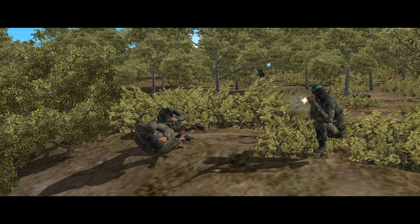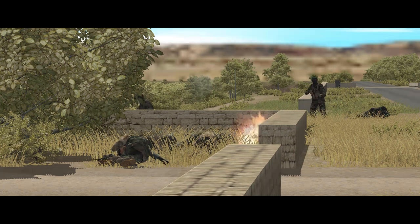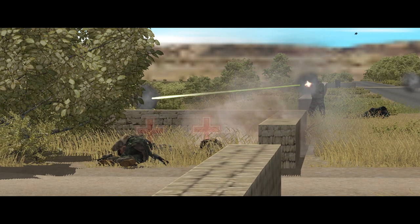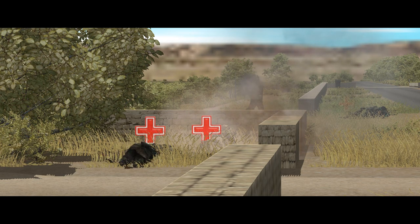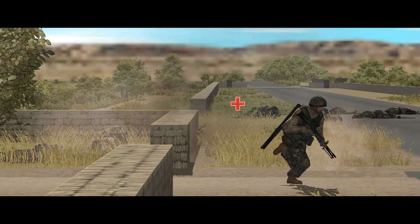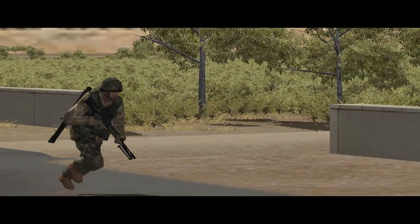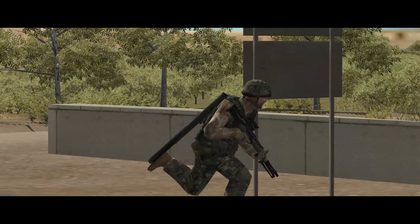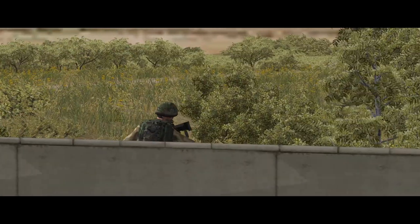Some of the decisions the TAC AI makes are not the best — whether that's choosing to fire at the wrong weapon, choosing to fire at the wrong target, or, everyone's favourite, fleeing from a relatively safe position to a much more dangerous one and getting destroyed. This somewhat reflects the limits of the TAC AI; it's not smart enough to know what a safe position looks like, but to some extent it also reflects human behaviour under stress. People make mistakes too.